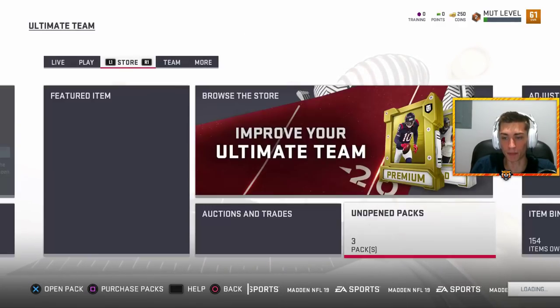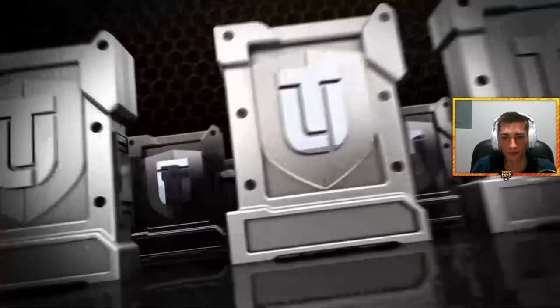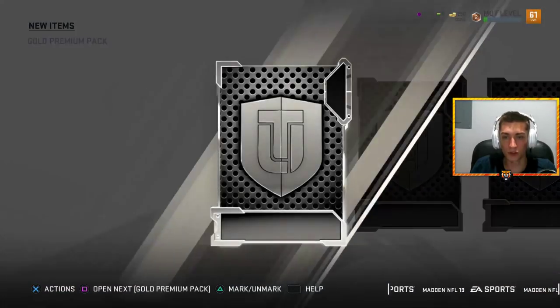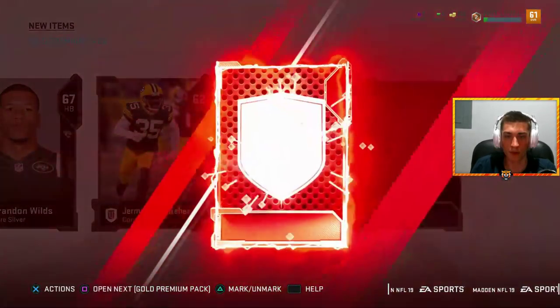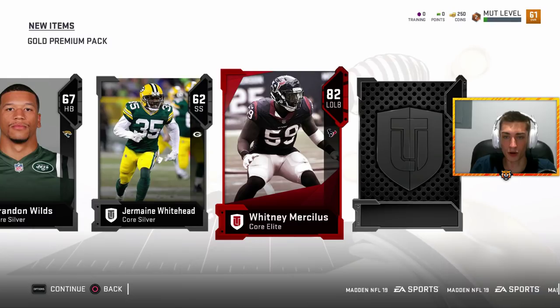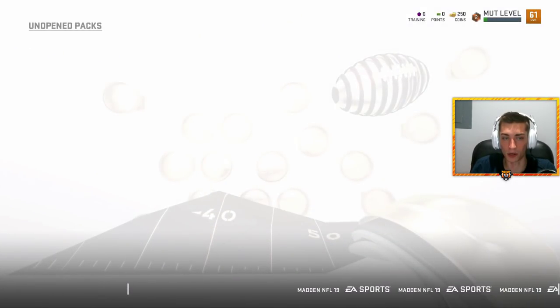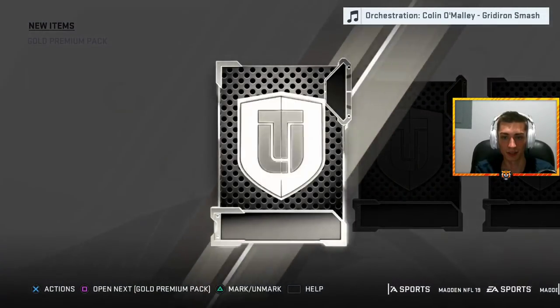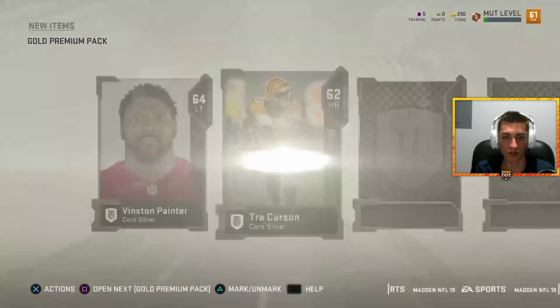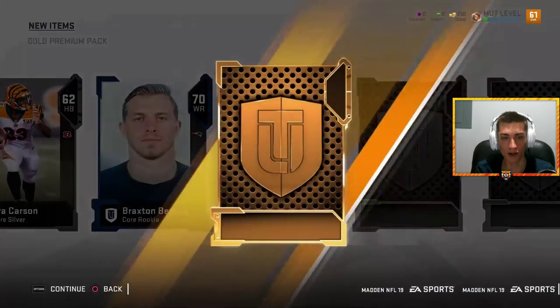I have three gold premium packs I didn't rip - did I forget about these? It's a lot of coins off the rip. It was a pretty good pack - Terrence Newman, Brandon Wilds, Jermaine - what? Elite Whitney Mercilus, not bad. I'll take more elite pulls. Avante Maddox as well - I don't actually know who that is, one of the rare ones that pops up. Vinston Painter, Trey Carson, Braxton Barrios.